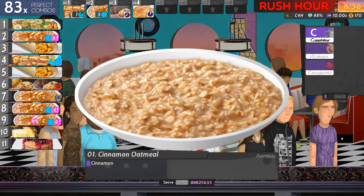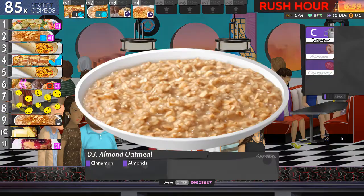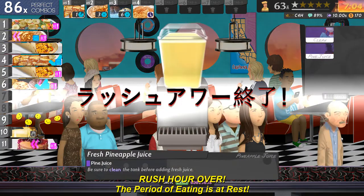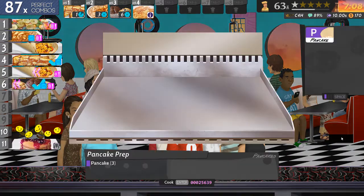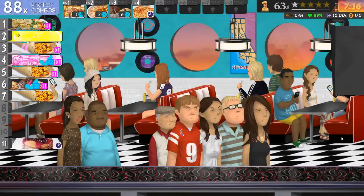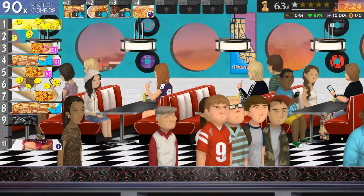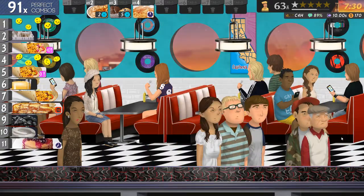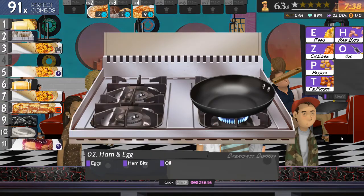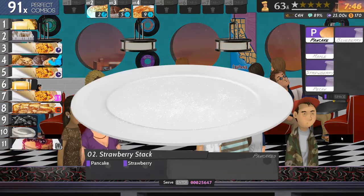Seven cinnamon. Eight is cinnamon and cranberry. Nine is cinnamon and almonds. Ten is that. Eleven — pancakes. Number two is cinnamon and cranberry. Number six is that. Number one is fiberglass with milk. Number four is that. Number five is that. Number three is... yeah, I have no idea how I've survived this long.